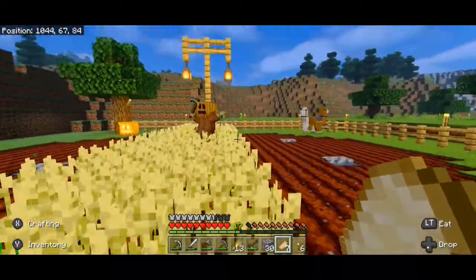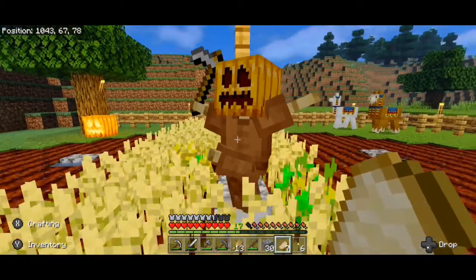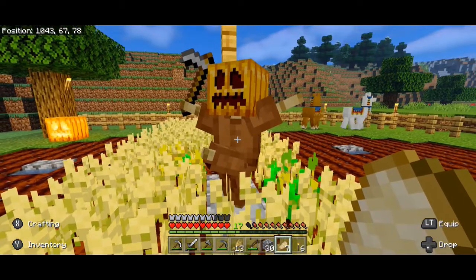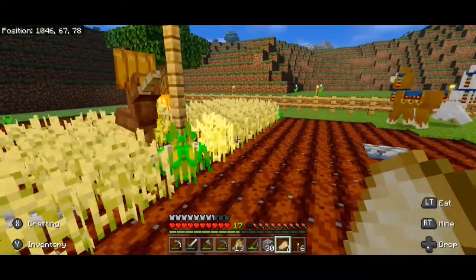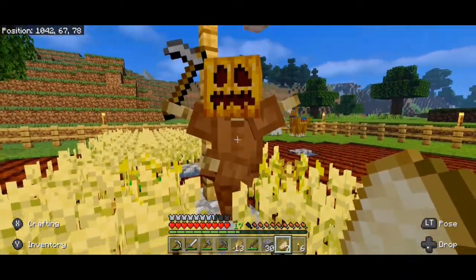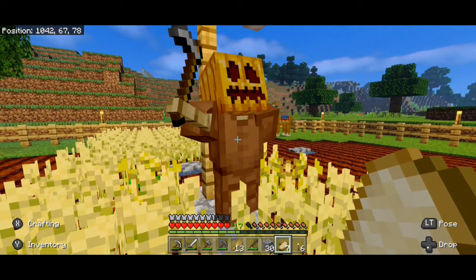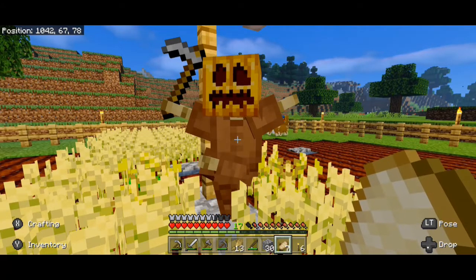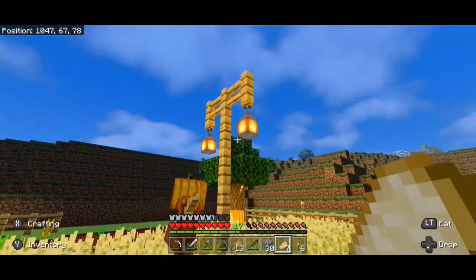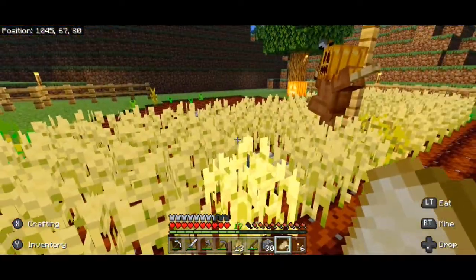I almost forgot the most important thing — I put a scarecrow in our garden here. I made an armor stand and donned it with the zombie armor we got a couple of episodes ago. If you crouch, you can actually position the armor stand in various poses. I kind of like that one, so there he stays. I also used a little bit of iron to make some lanterns so the farm is nice and bright.